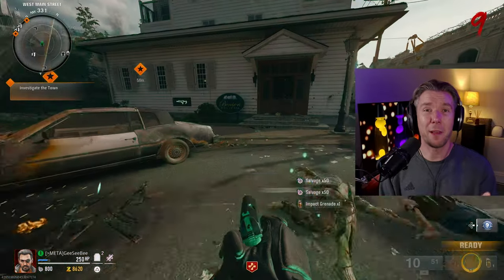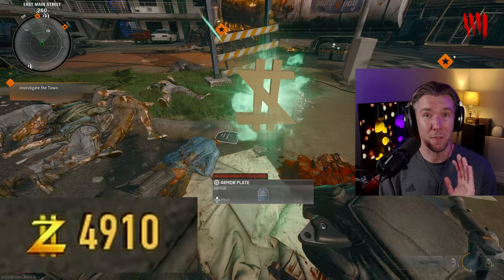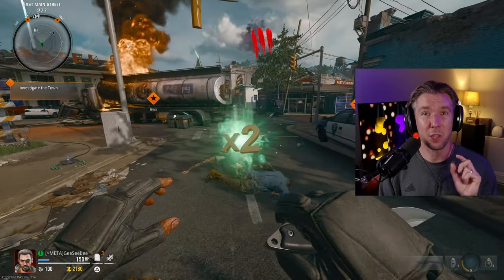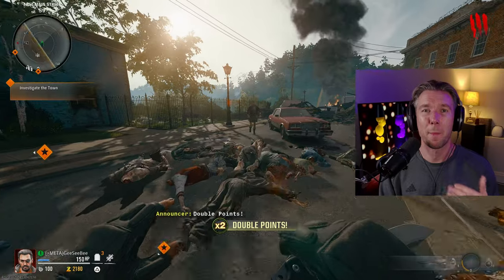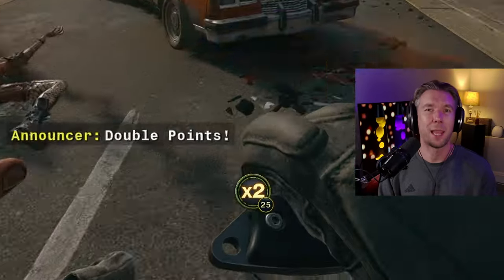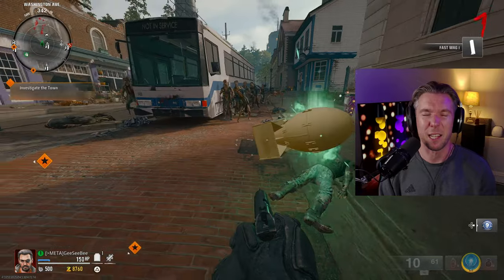In terms of random power-ups, the essence power-up immediately awards you 500 essence, and the two-times power-up doubles the amount of essence awarded for killing zombies while the power-up is active, as shown by the countdown timer on screen. The rest of the power-ups you'll be able to figure out easily for yourself.